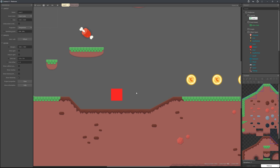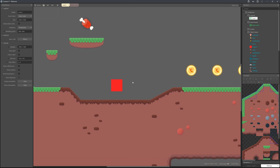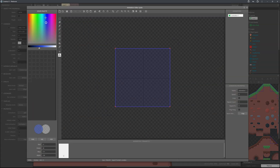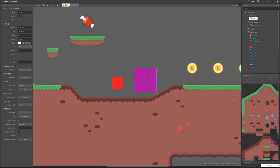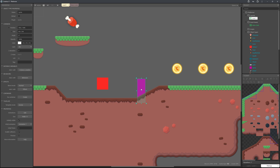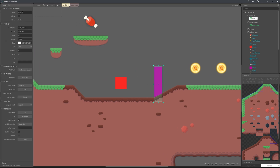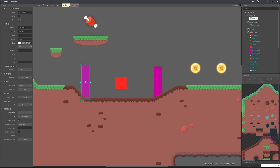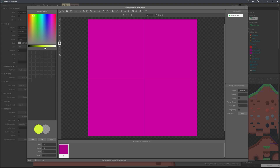The enemy will travel to one waypoint sprite, flip, and travel to the next, going back and forth. Insert a new sprite, make it purple, and name it 'Enemy 0.1'. Then right-click and clone it — this is 'Enemy 0.2'. Draw a marking on them so you can tell them apart.